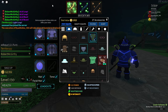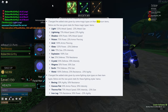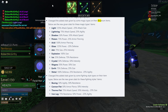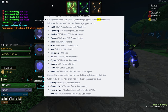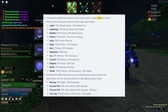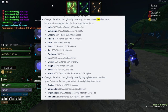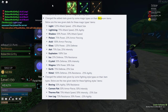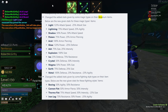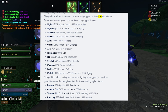Here's a list of all the added stats given by the magic types on Arcanium items. Light: 125% attack speed, negative 25% attack size. Lightning: 75% attack speed, 25% agility. Shadow: 50% power, 50% attack speed. Poison: 75% power, 25% armor piercing. Acid: 100% armor piercing. Glass: 125% power, negative 25% defense. Ash: 75% size, 25% intensity. Explosion: 100% size. Ice: 25% defense, 75% resistance. Crystal: 50% defense, 50% intensity. Magma: 50% power, 50% size. Earth: 75% defense, 25% size. Metal: 100% defense, 25% resistance, negative 25% agility.